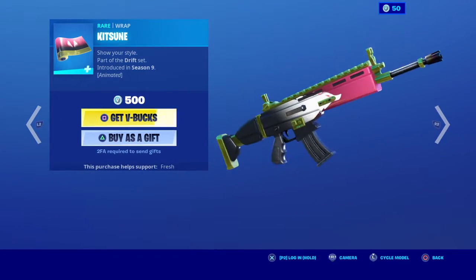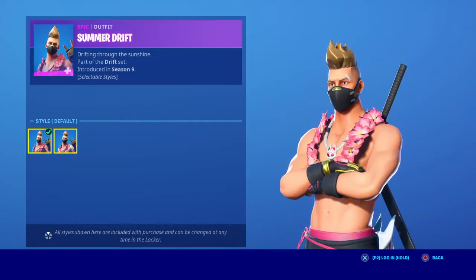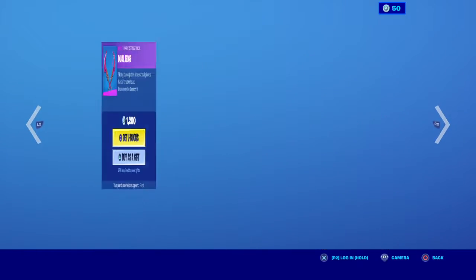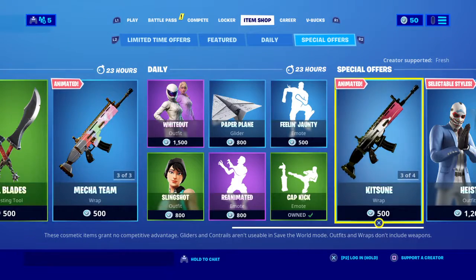And then Kitsune wrap, Drift Stream, Hawaiian Drift — I like to call them — with the edit style shirt, and then the back bling Uzi. And then the Dual Edge harvesting tools and the Kitsune wrap.